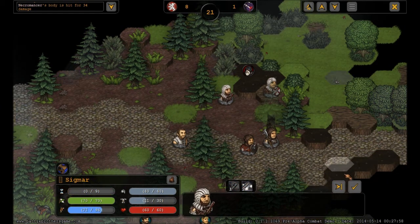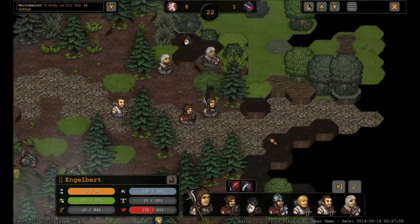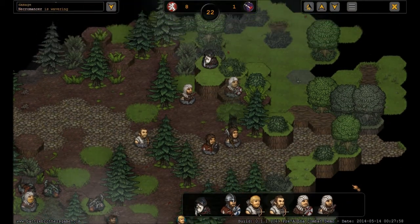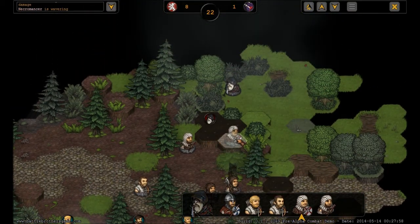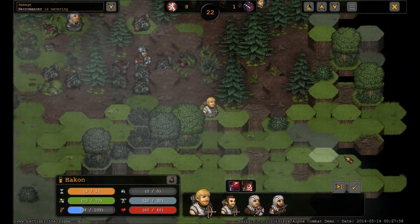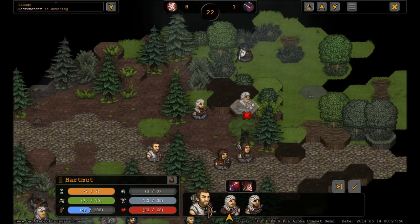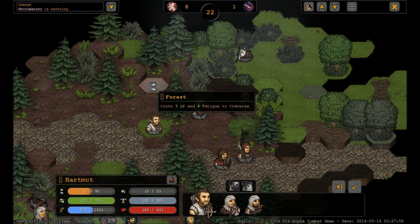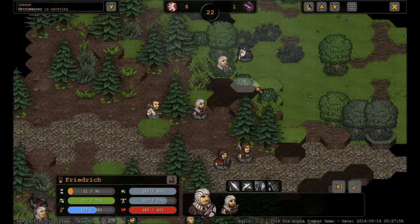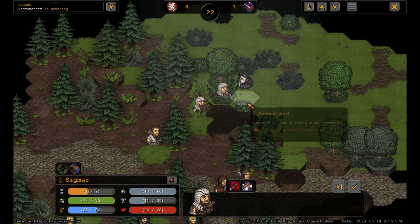I wonder if he's going to be on this mountain. Damn you — zombie necromancer scum, get back here, so damn annoying. Just concede defeat. Now — I think I'm in his range of influence now. I got a free hit — I'm not sure. Guess we will see.